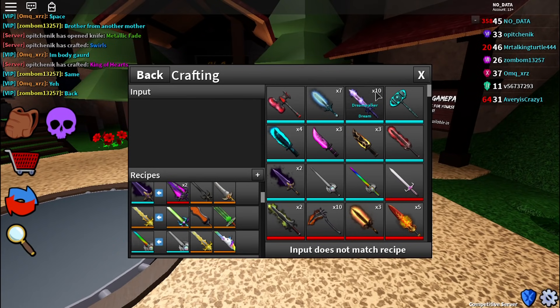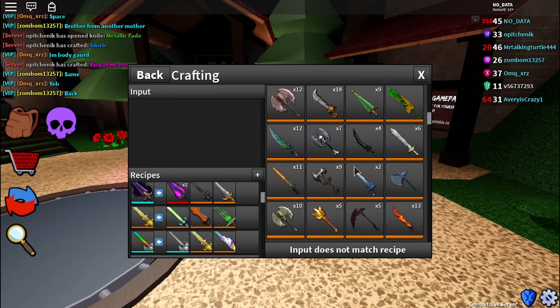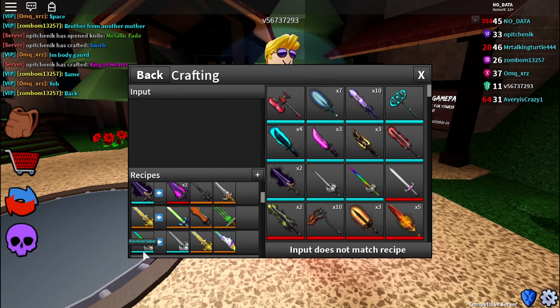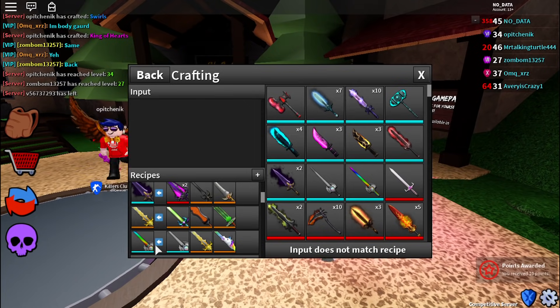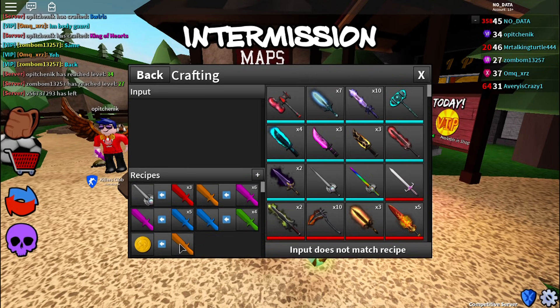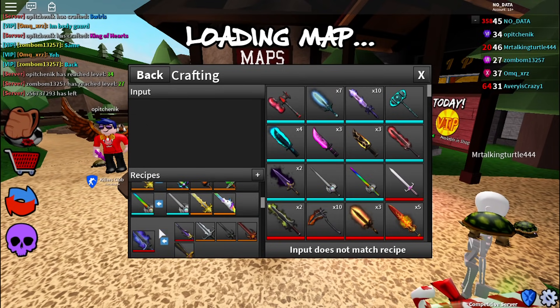If you can get an offer with rainbow saber for 27 exotics at the moment, that's a pretty good trade. I've seen some good trades — dreamwalker is unobtainable now so trading rainbow saber for dreamwalker is probably a good trade. Grim scythe and ultraviolet together is also a pretty good deal. Rainbow saber will probably drop to around 20, so if you can get a 27 or even 30 exotic deal, that's profitable, especially for unobtainable items.